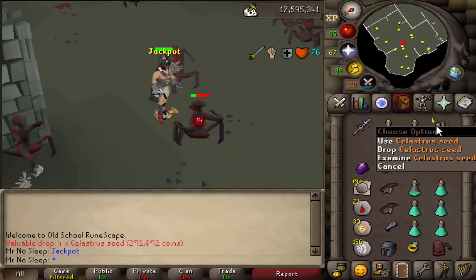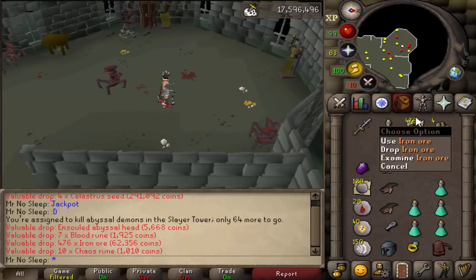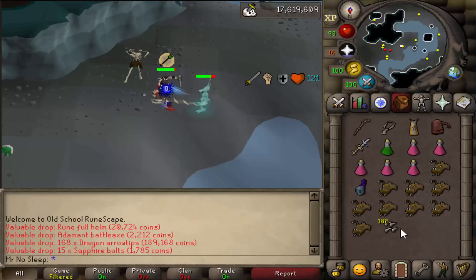For the Abyssal Demons in the Slayer Tower this time, we got four Celastrus seeds valued at 300,000. I was doing Abyssal Demons on both accounts simultaneously. I'm not too familiar with all the new seeds, but I always pin a comment when I upload with all the information you need about drops in the video, so check that out.